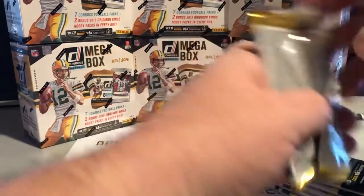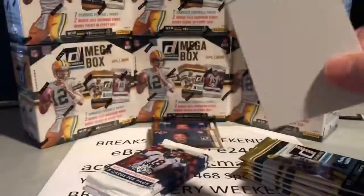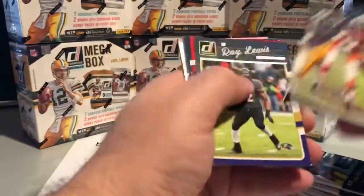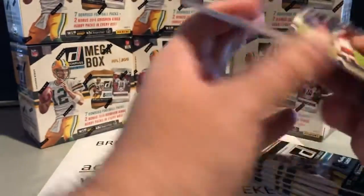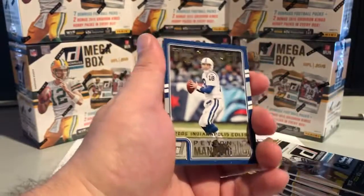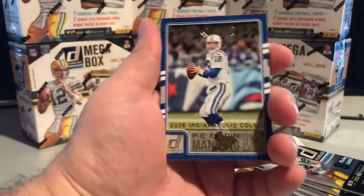Just a few breaks ago I pulled a really nice Witten autograph numbered to 10 — number one of 10. The Cowboys made a killing. There's one of the Sheriff inserts. Each one of these is different years going up — I think 98 was his rookie year, all the way up to 2016.